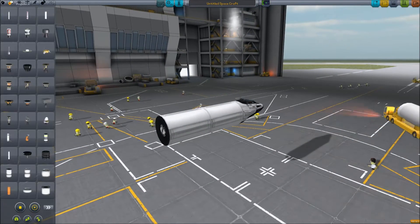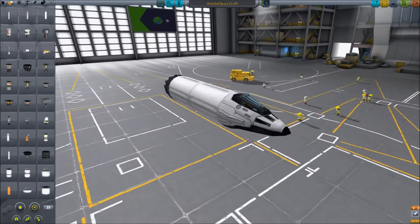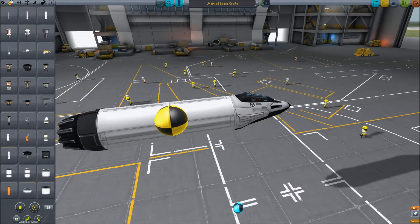Now take the basic jet engine. I like it more than the turbojet engine. Now you want to turn on the center of mass and center of lift indicators.